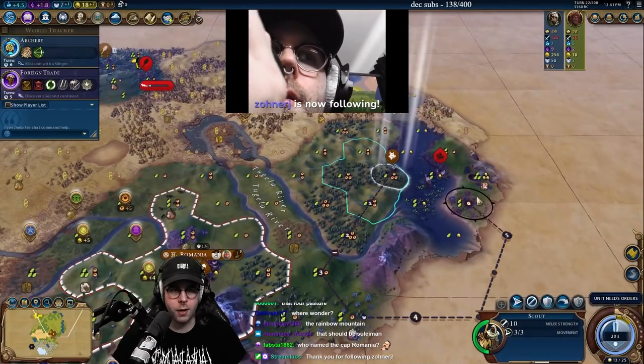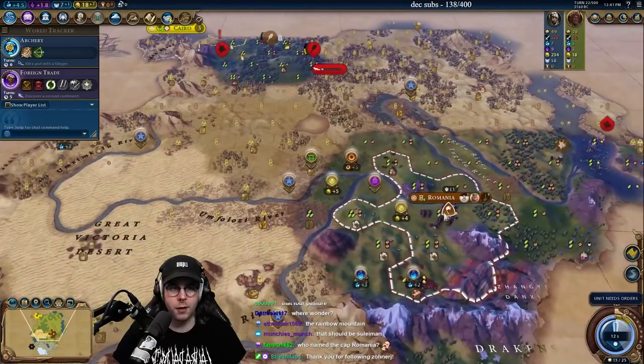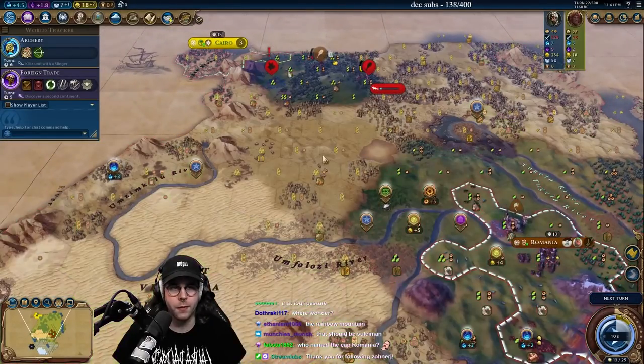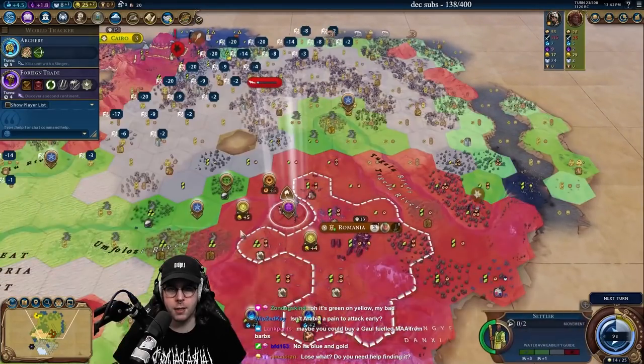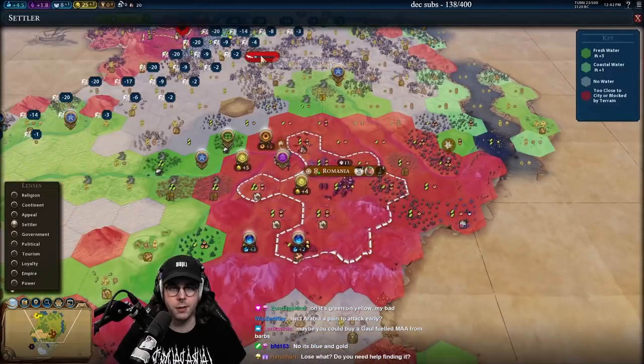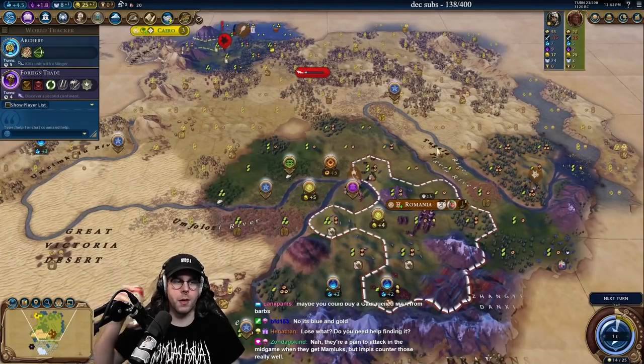Oh, he's already at war with someone. Let's go. Cairo's right there — I'm going to super aggressively forward settle them. We'll go monument, grab the twins, use the twins to gain a bunch of units from this camp right here. Then we'll forward settle, get an encampment down, and go to war with him.